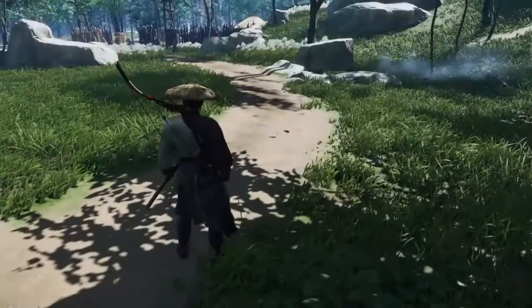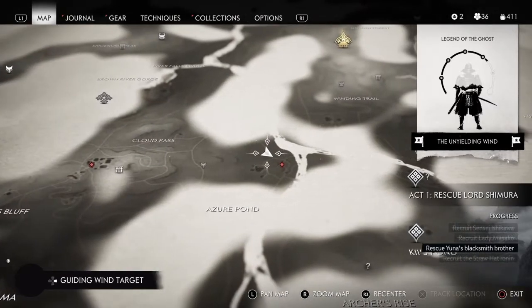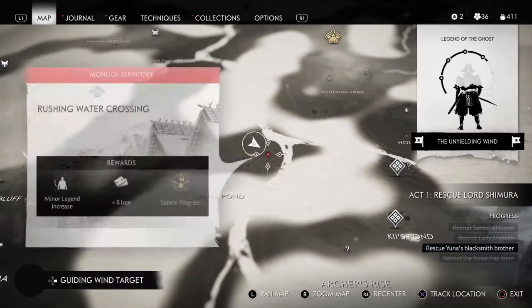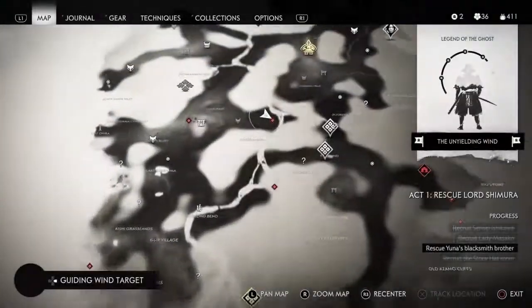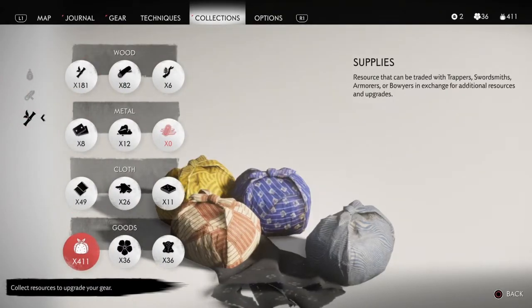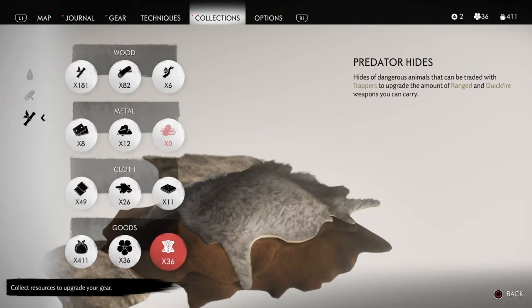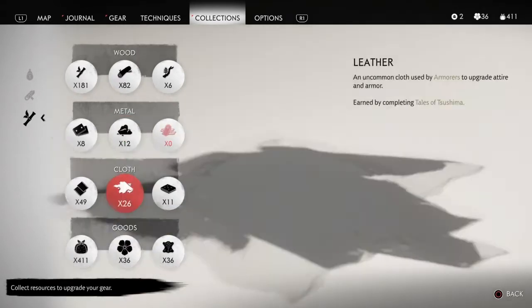After fast traveling to this fox den, we want to make our way over to the northwest side of the Mongols territory, right here. As you can see, I currently have 411 supplies and 36 predator hides — we're going to see how much we have after this glitch.